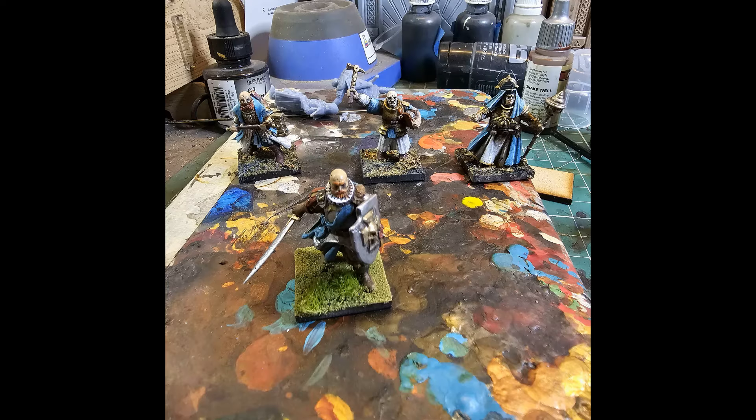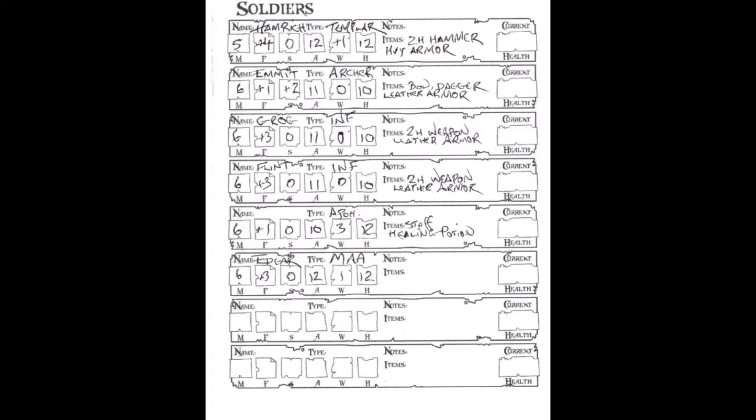Lastly, we have Edgar, who is a man-at-arms. He's got a movement of six, plus three fight, zero shoot, 12 armor, one willpower, and 12 health. He's armed with a sword and a shield. That is her warband that she now has, which she will be using to clean out the underground library — and going forward from there, unless one of them dies.